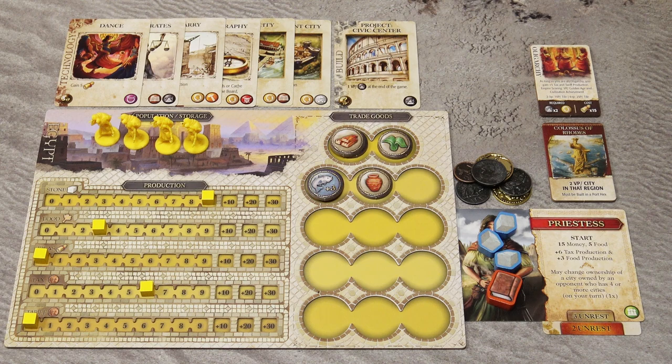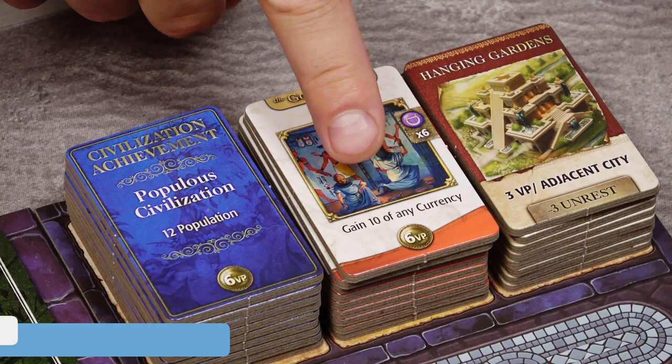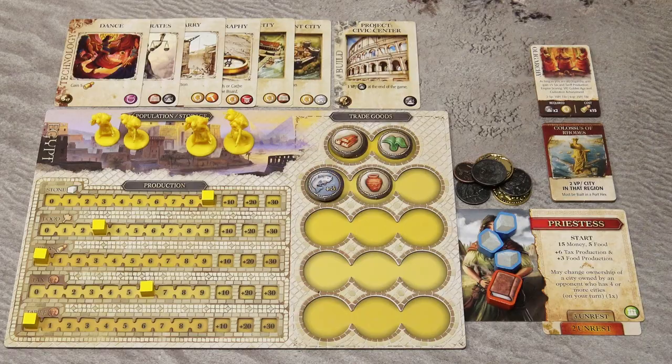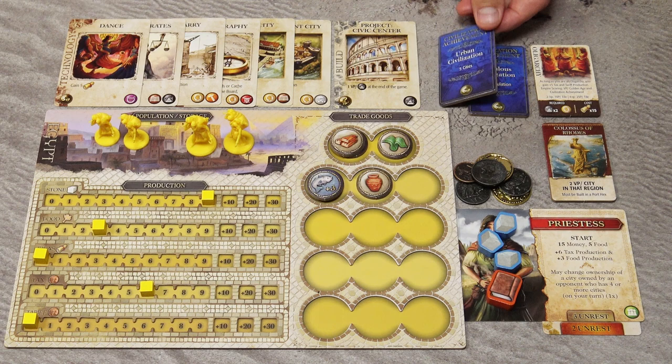As a free action on your turn, if you meet the conditions on any golden age cards or civilization achievement cards, you may claim that tile and place it in front of you to score those victory points at the end of the game. You can claim any number of these tiles during the same turn as long as you meet all the requirements.